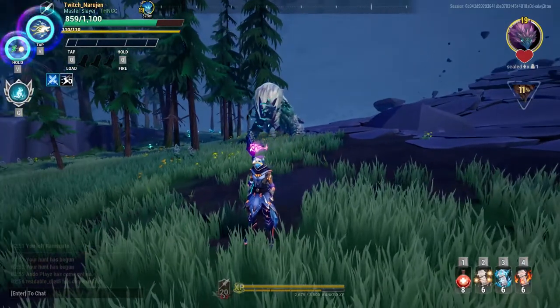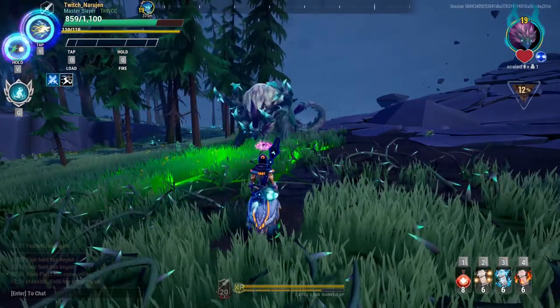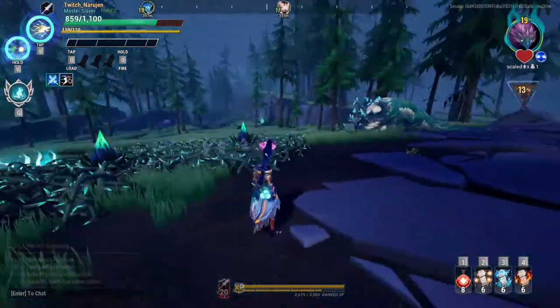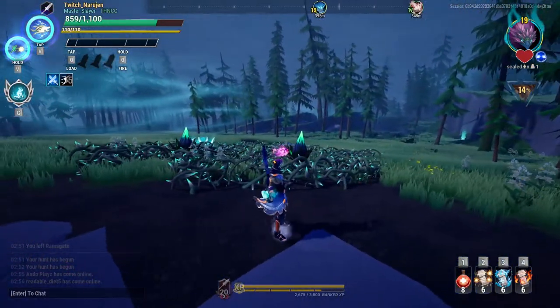The first one is as it enters its Aether Charge state — it will slam the ground and cause a bed of thorns to grow where you're standing. If you're in them, they'll prevent you from dodging and do damage as you move. The second one is where it goes underground and then leaps out of it. It will do this several times unless you interrupt it.